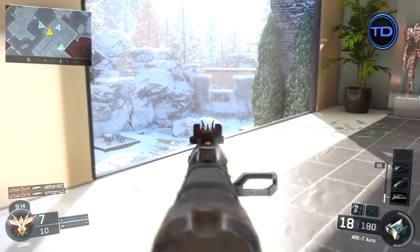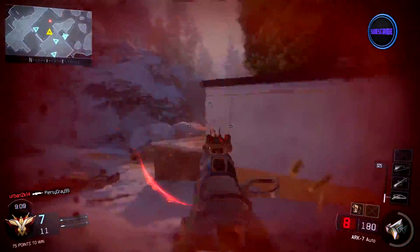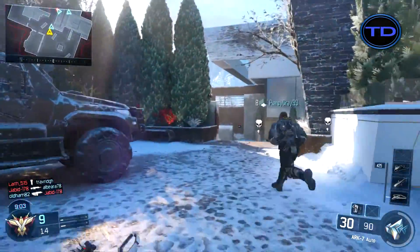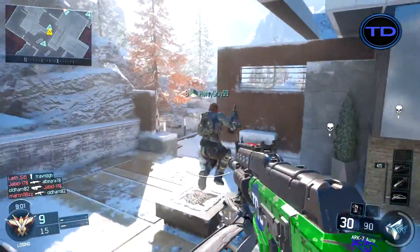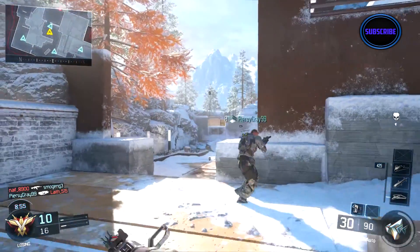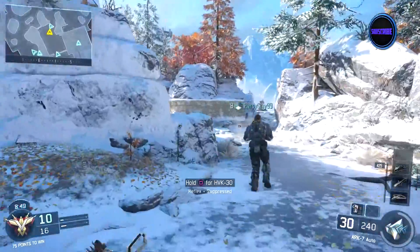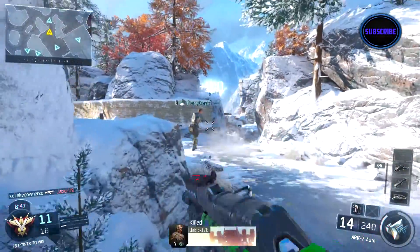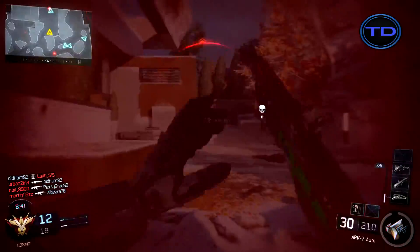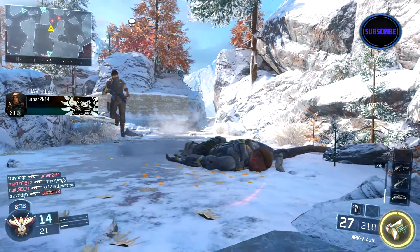The first gun is an SMG — it's the Razorback SMG. You guys might be thinking, why pick an SMG in a game like Black Ops 3? Well, because this gun has the properties of an Assault Rifle as well as an SMG. It reminds me of the MT-RX from Call of Duty: Ghosts — it has the same combined Assault Rifle and SMG properties. It has the ability to kill at long to medium ranges and is pretty devastating at short ranges also. So my first pick is the Razorback SMG.